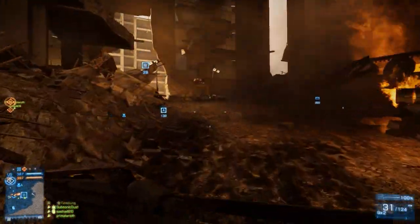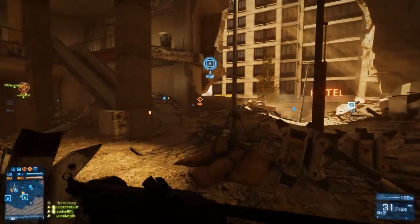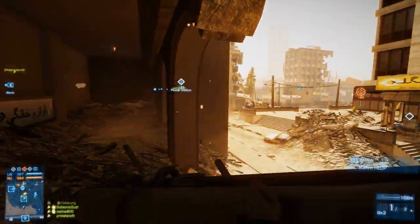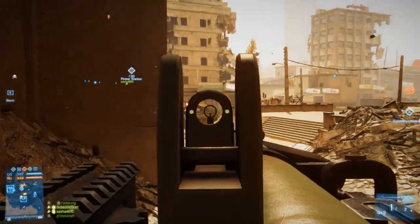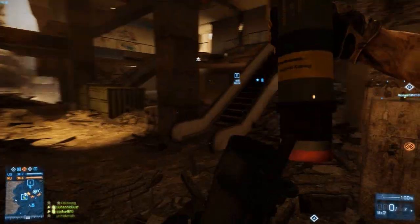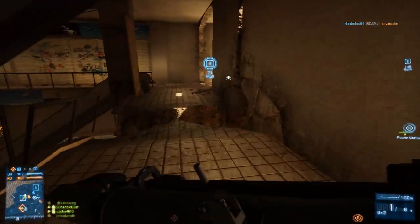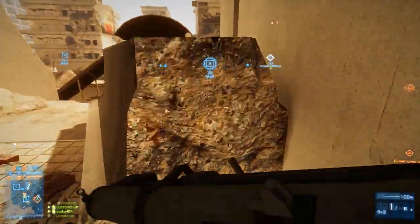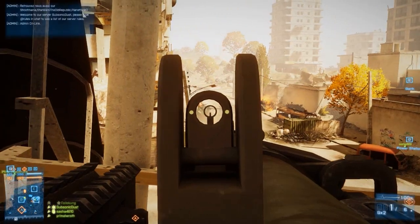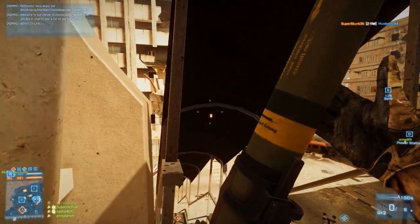The frame rate on console is locked at 30fps maximum, and it can dip below that quite considerably, particularly on the big maps like Gulf of Oman, Caspian Border and Karg Island. On PC the frame rates are obviously a lot higher and a lot smoother, obviously depending on your hardware. I tend to go around 60-70fps on ultra settings.